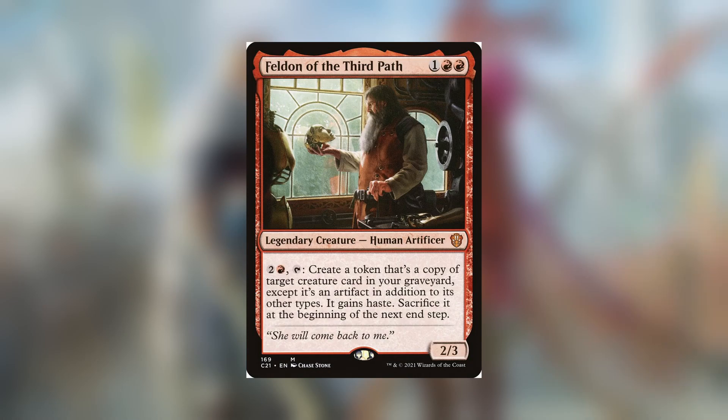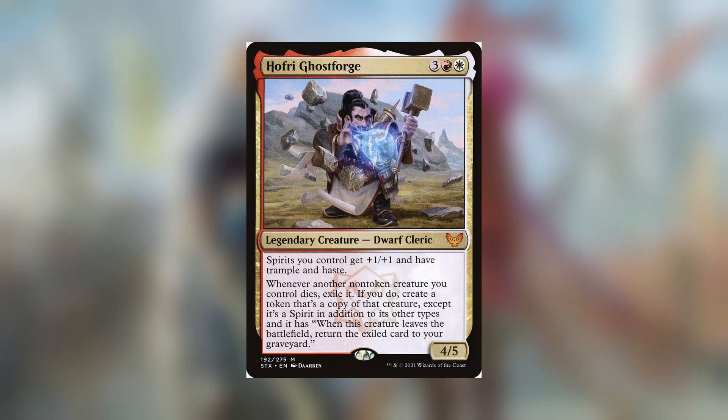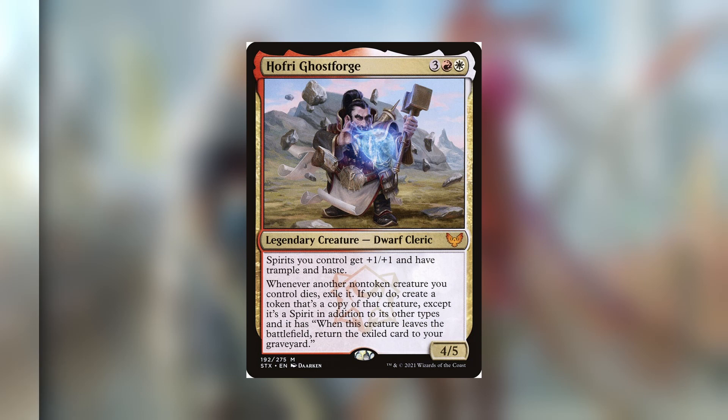Felden of the Third Path is a fun card that can help you recur creatures from the deck. There are a few cards that let you discard or put cards in your graveyard, so Felden can give you more mileage out of those creatures. Hoffrey Ghost Forge is the second most expensive card of the deck — it's awesome for protecting your board and getting additional value out of your creatures.